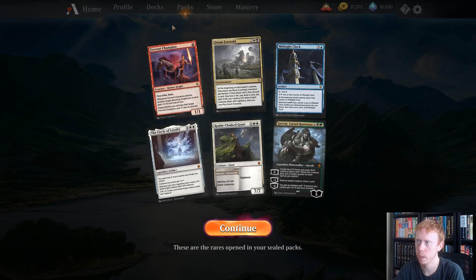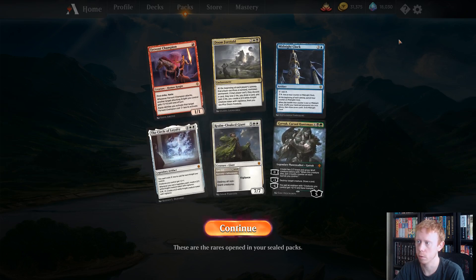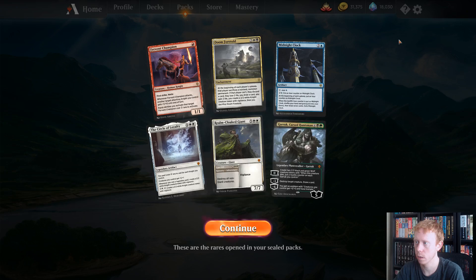So we got the Fervent Champion Knight, Doom Foretold, Midnight Clock, Circle of Loyalty, Realm Cloak Giant, and Garruk, Cursed Huntsman.